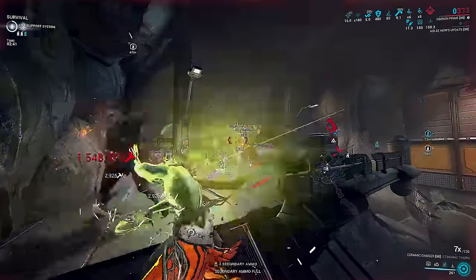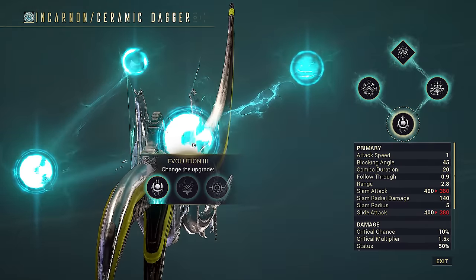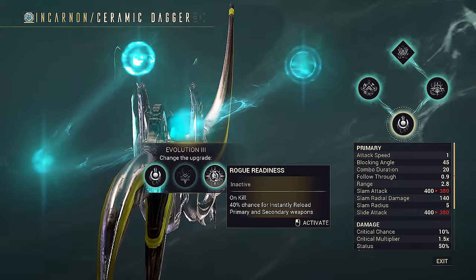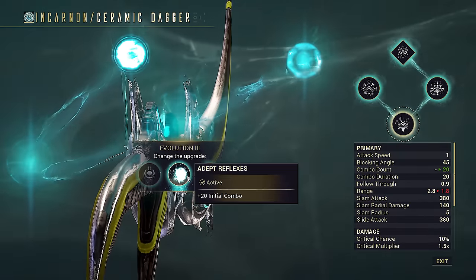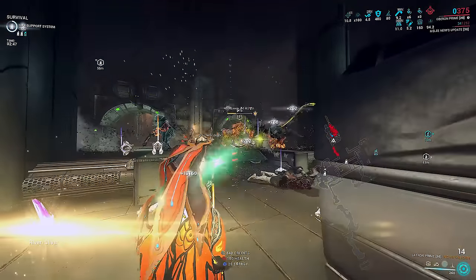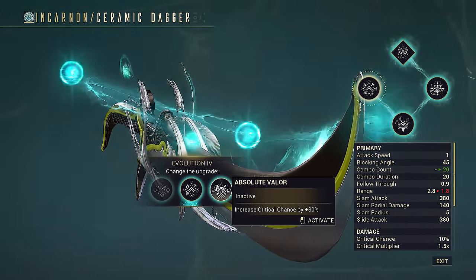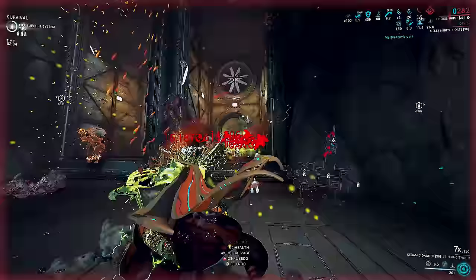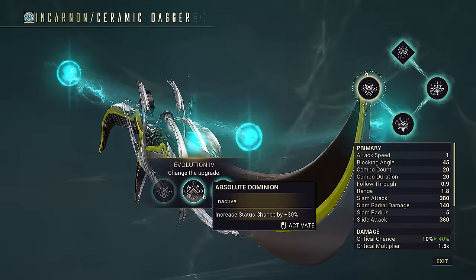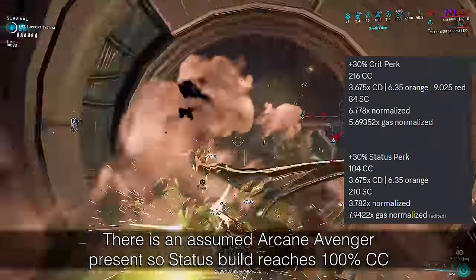All dagger throw builds use Gun and Blade because it allows you to throw massively buffed daggers once stacked without having to build combo repeatedly. Range is useless and instant gun reload is useless for these builds. Take the plus 20 initial combo since this buffs up to seven times combo at all times. For raw viral or corrosive builds, go all in on crit with plus 30 innate crit — guaranteeing reds. For the armor-stripping gas build, take plus 30 status to ensure armor strips off faster.